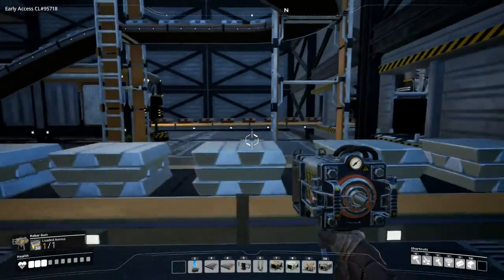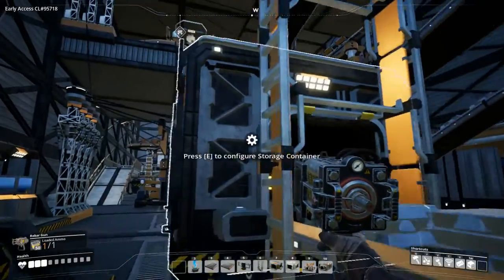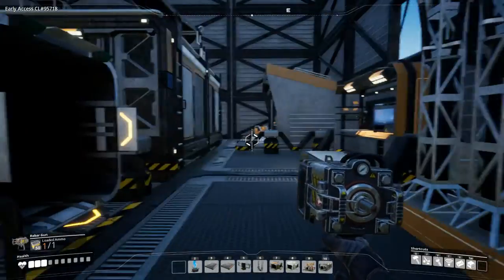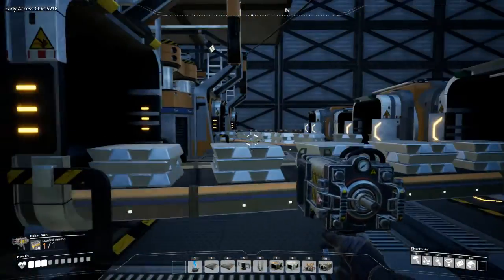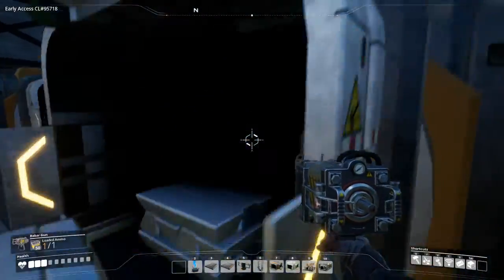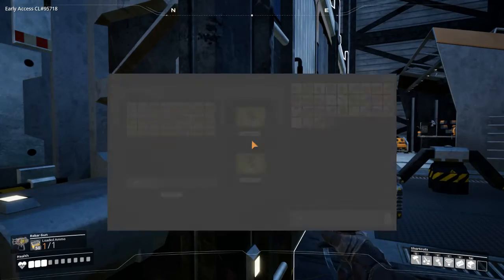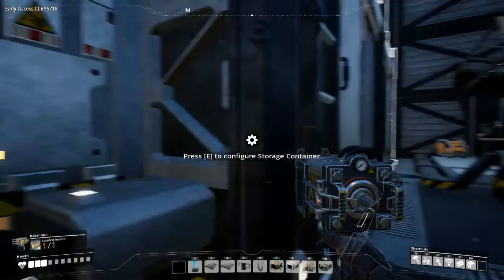Inside of here we've got the bars that come out of the refineries, and then they go into storage containers which I use as buffers. I like using buffers on this stuff. It allows me to just pull out a stack if I need to use it for just basic crafting.